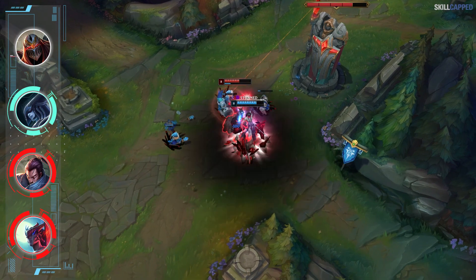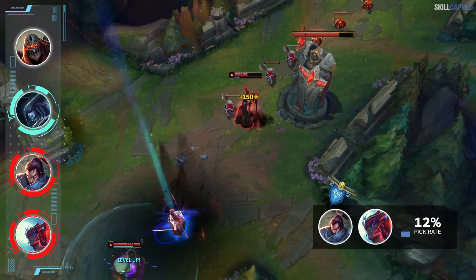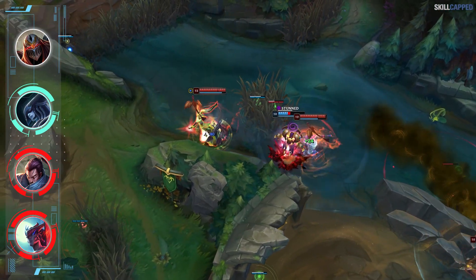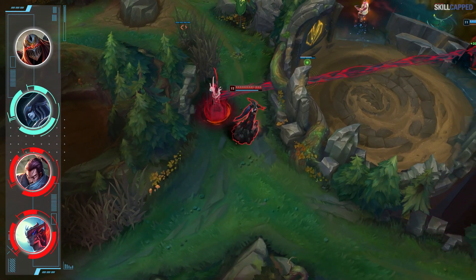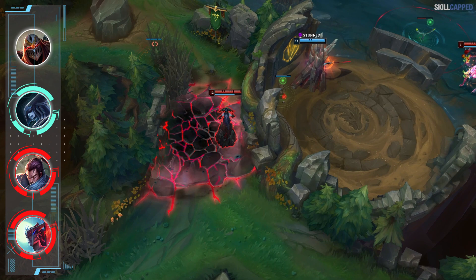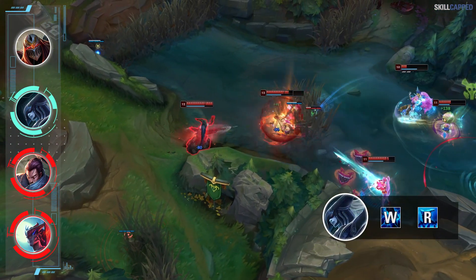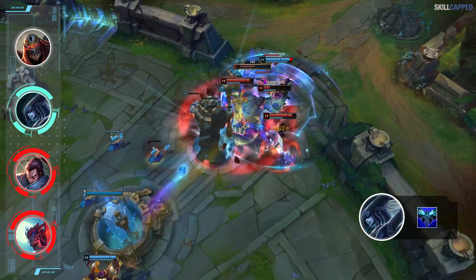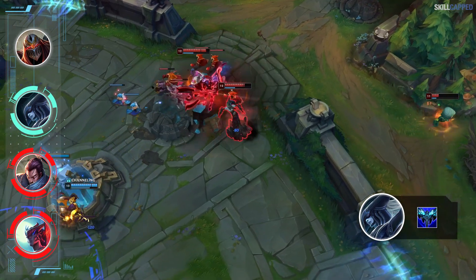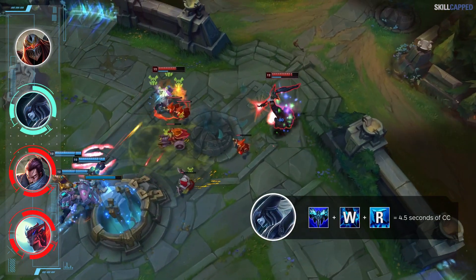Yasuo and Yone continue to blow everyone out of the water when it comes to champion play rate. Both are currently sitting at above 12%. Instead of banning them out, look to add Lissandra to your champion pool and make them suffer. Both champions tend to thrive in matchups where they can use their mobility to outplay skillshots or get in and out of fights. The point and click CC from Lissandra W and ult completely shuts down any of these shenanigans. With Everfrost buffed in 11.4, the item performs so well on Lissandra and makes it even more impossible for Yasuo and Yone to play teamfights. When you combine Lissandra's CC with Everfrost root, the maximum chain can last 4.5 seconds in a mid game fight.